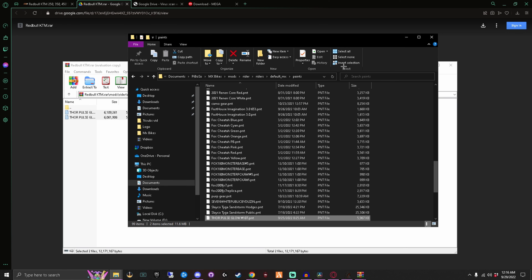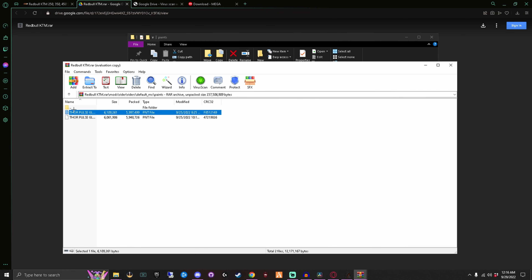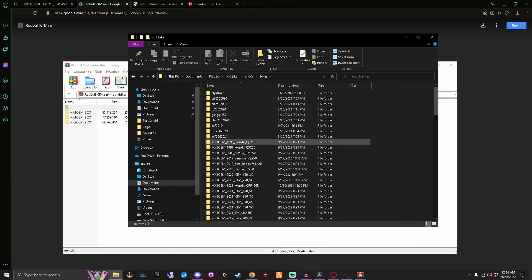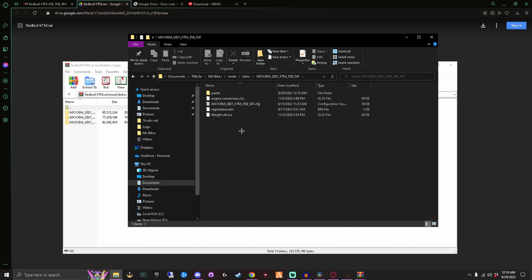That's how you do a livery for the bike - it's pretty simple. Sometimes they don't have it set up so you can just drag and drop, so you've got to know which bike you're downloading for so you know what folder to find. Every single bike will have its own folder, and all of those folders will have a Paints subfolder - that's where you put the livery.